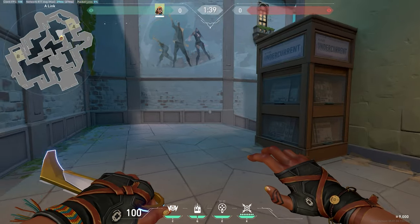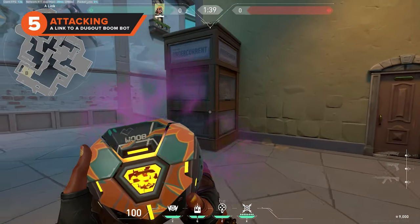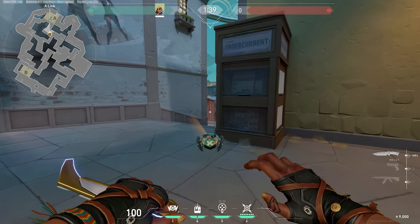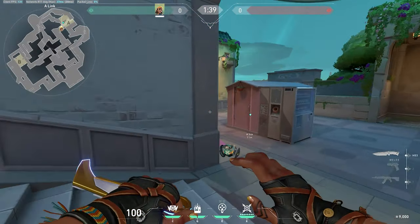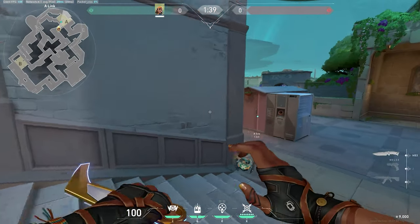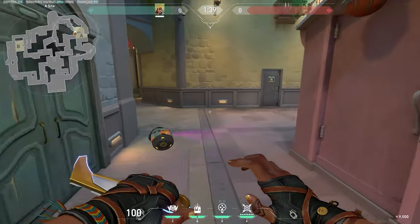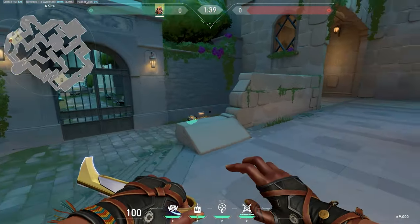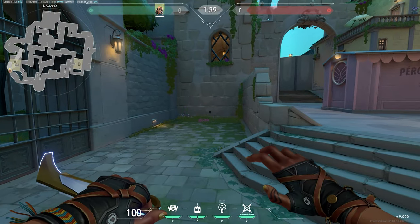If you have pushed mid plaza to A art and are now trying to get onto A site, this boom bot lineup is for you. Stand in line with the edge of the entryway leading to mid connector from A link and aim at the building in the middle of A site. You can then throw the boom bot down A link onto A site, which will bounce and scout out enemy defenders at the back of A site and in A dugout.